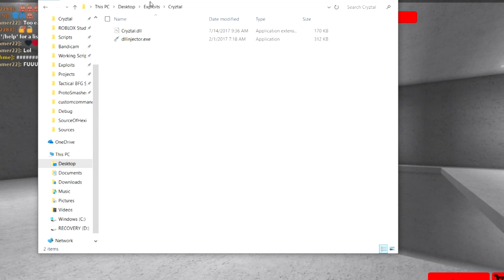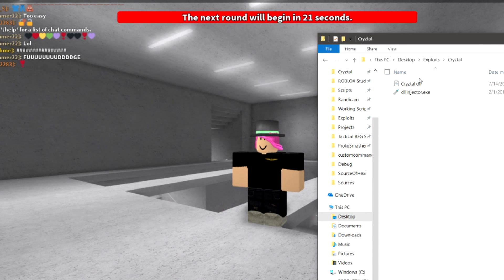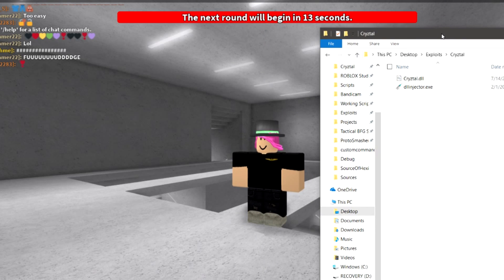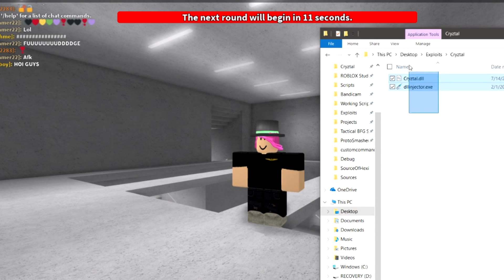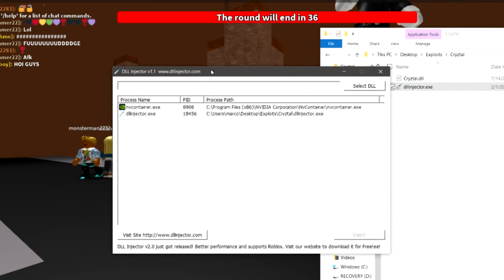Basically, all you have to do to open it is just go to the exploit folder, which you can drag onto your desktop. I'll put an example at the very end of the video when I'm finished. It's still a work in progress, so give me some time. First off, you need the Windows operating system because macOS doesn't allow for DLLs and executables. So all you do is just open DLL Injector and you'll get this screen.